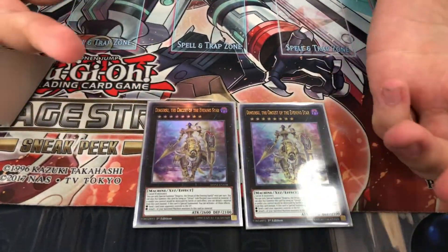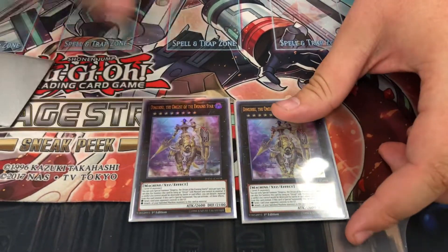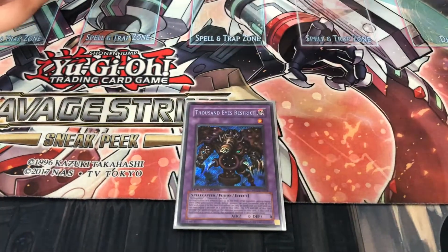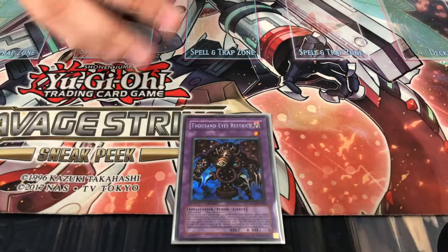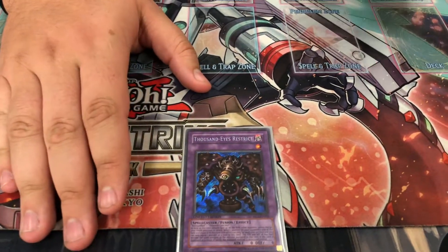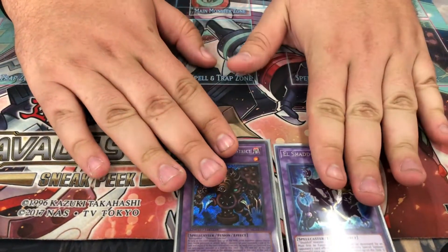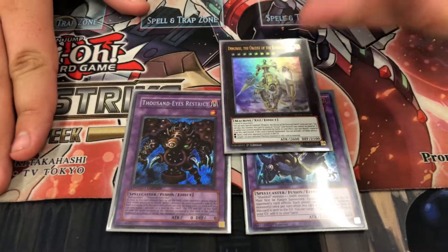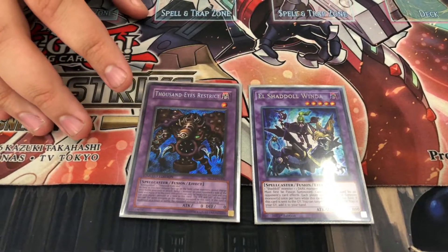For Instant Fusion targets: Thousand Eyes Restrict for going second and getting rid of your opponent's problem cards that will stop you from playing. And then Winda — because you can save Winda from being killed with a Dingursu, she can stay on board and shut down your opponent.